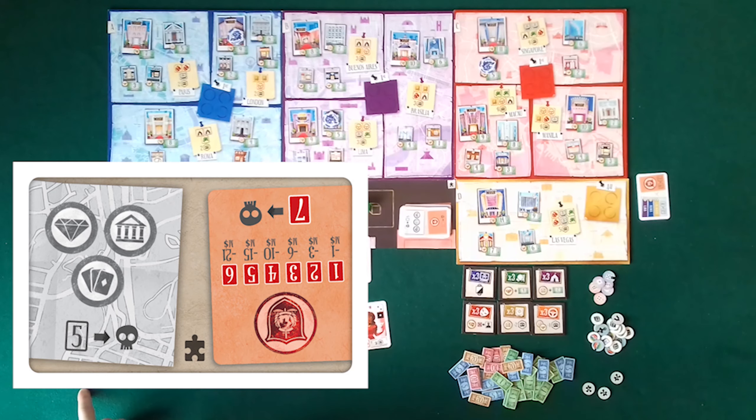Now I spend die 2 to recruit an actress. I modify die 3 into a 4 and spend it to activate the actress and earn 4 equipments. With 2 actresses and 1 hacker skill token, I can perform a heist in Paris. I discard the 2 equipments and the skill token and put my signature gang token on the Bank of Paris. I earn 5 millions and take the bank token, earning the corresponding bonus.